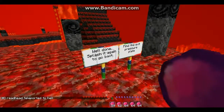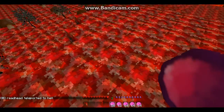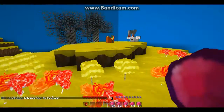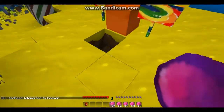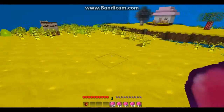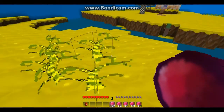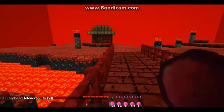Well done! Splash it again to go back. Find the exit pressure plate. Oh, there's a — pressure plate. Where is that pressure plate? This odd hole where I was stuck. Shoot fly, don't bother me. Okay, I know where it is. It's over here. Right?